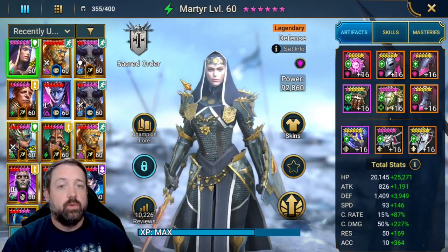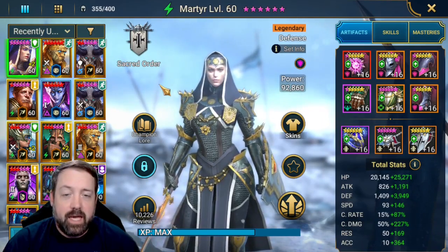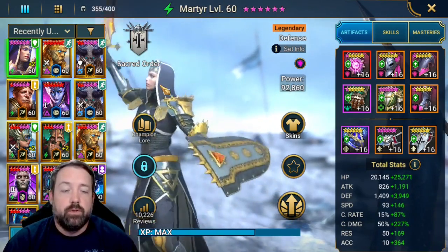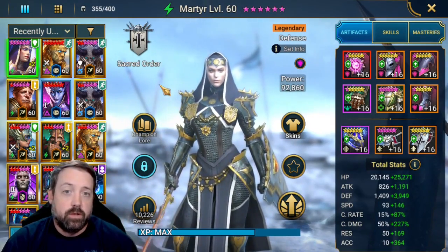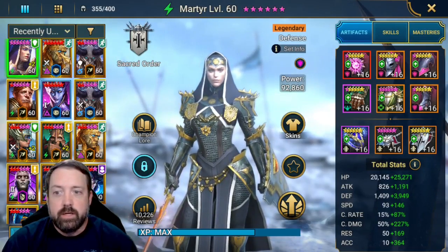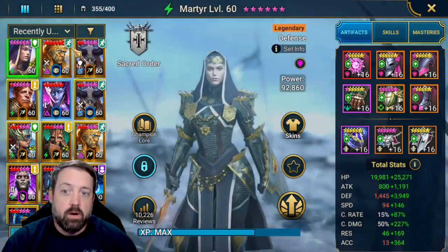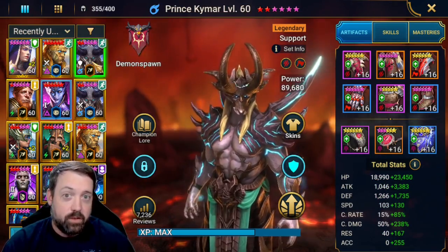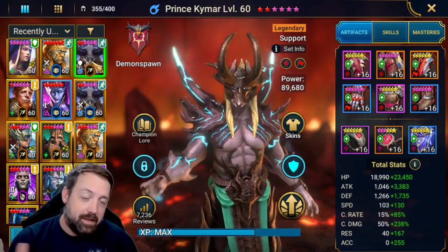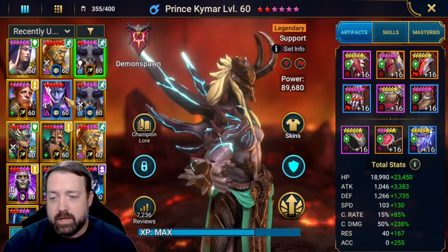As far as the builds go, the tune is actually pretty easy with these champs. Basically everybody has to be over 232 speed, and then their speed order has to be in a certain order. Cardiel is our fastest, then Coldheart, then Newt, then Martyr, then Kymar. So everybody over 232 speed in that order — Kymar is your slowest, all the way up to Cardiel being the fastest.